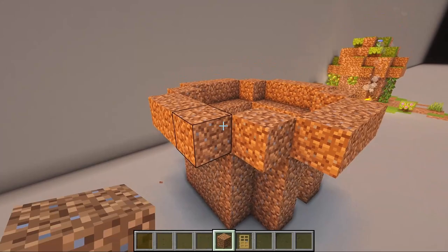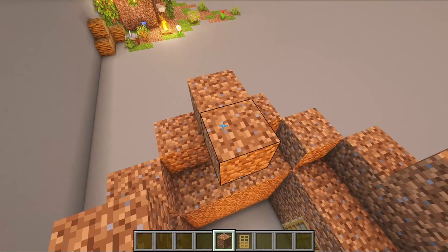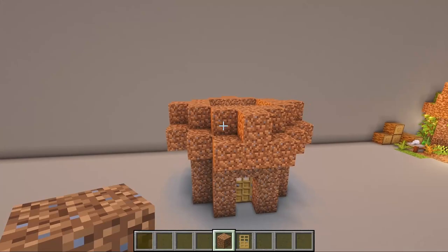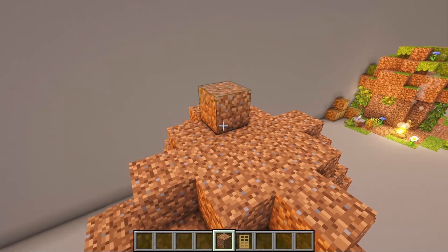Add one block in the middle of each roof section and add 3 blocks behind. Repeat the process — add one block in the middle of each new section with 3 blocks behind. Finish the roof by adding a 3x3 cross.